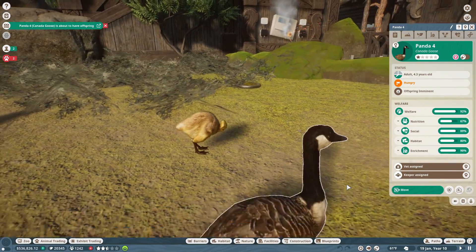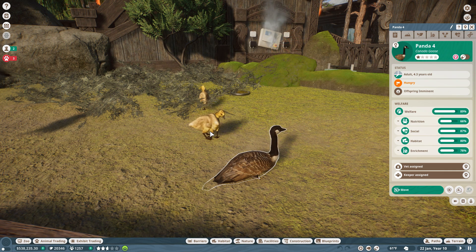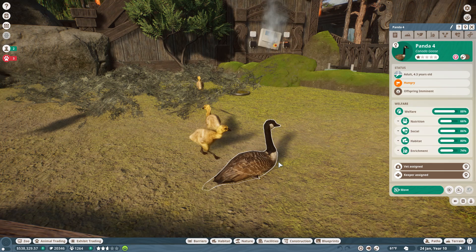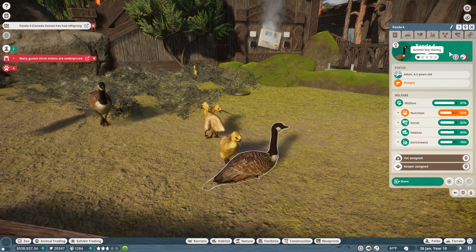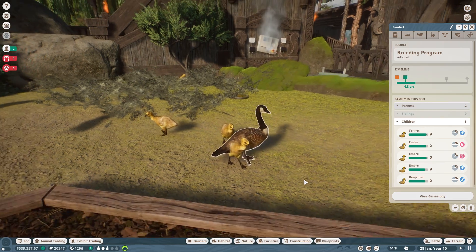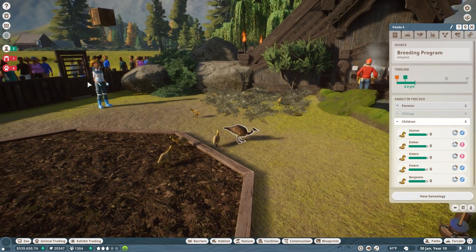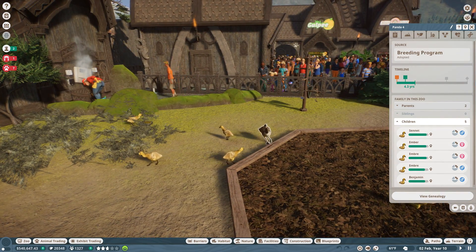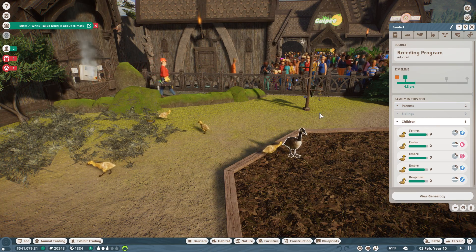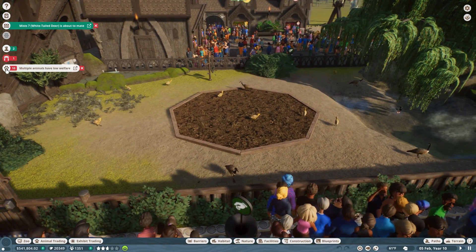We do have a little gosling - we have two little goslings! Offspring are still imminent, so I wonder if we're going to have three goslings. Oh my gosh, four! So now there's four goslings in here. Five! Panda the goose just had five goslings, which we will actually be naming after you guys. And the vet did come for that duck. Panda has had five little goslings - we're going to be just drowning in geese pretty soon.